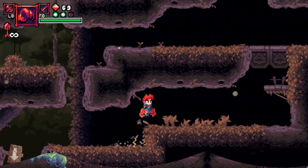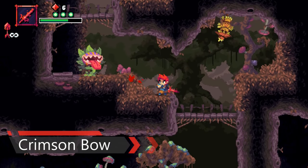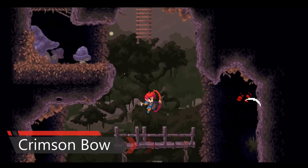The final weapon you have is the ranged Crimson Bow. This ranged weapon allows you to shoot foes from long range, and it also allows you to activate certain trigger traps and puzzles.